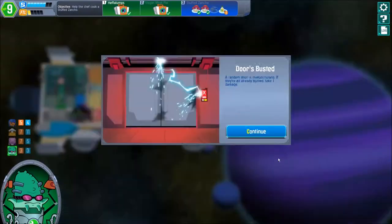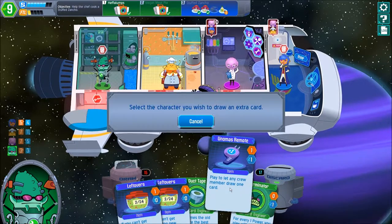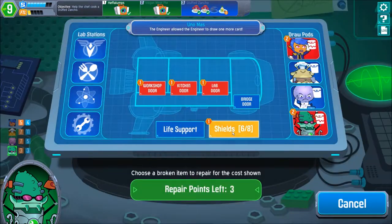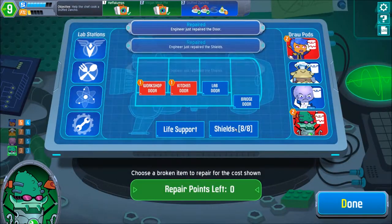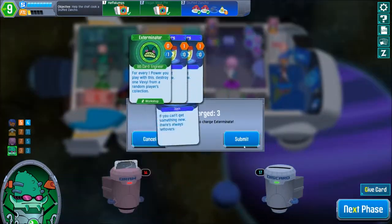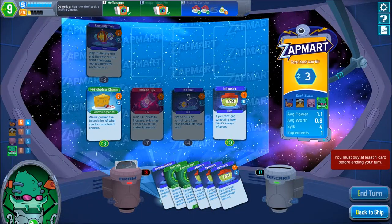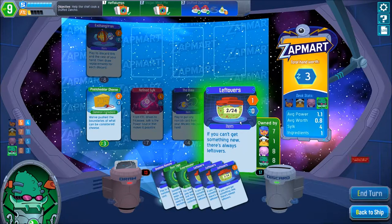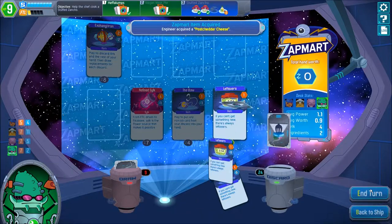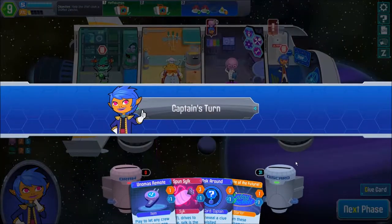Engineer's turn — the last turn for today. Door's busted of course. We need to really repair the doors now because otherwise we're gonna be in trouble. Let me draw a card — leftovers, of course it's leftovers. Let's repair a door and two of the shields. Let's exterminate some Vexels — nice and easy. Quick Competency — that's definitely not a thing. Gonna get some Post-Jelly Cheese to get the worth up on average. That's nice.